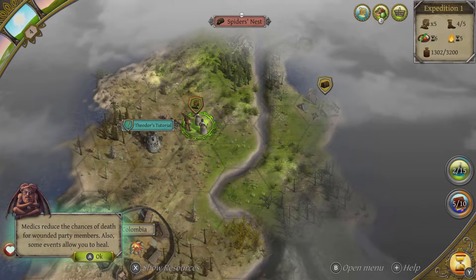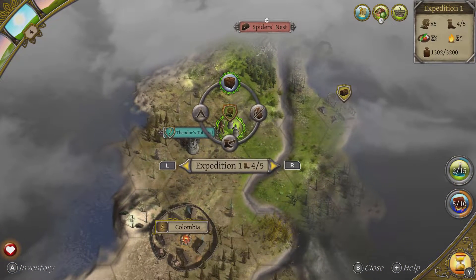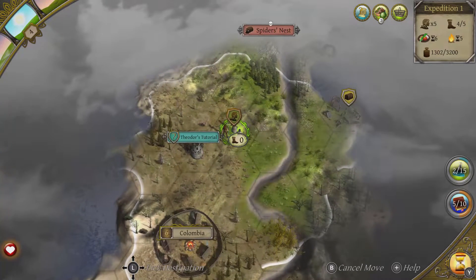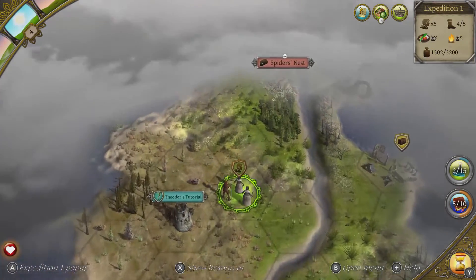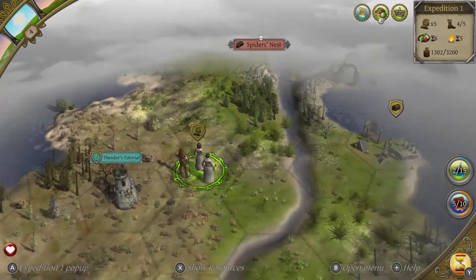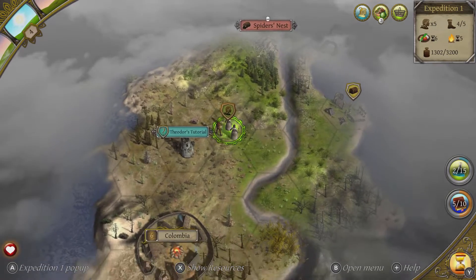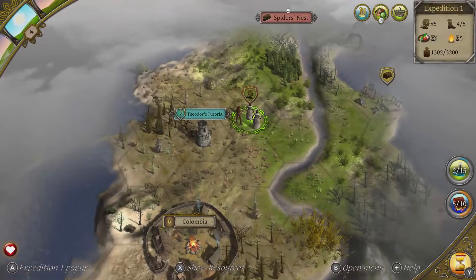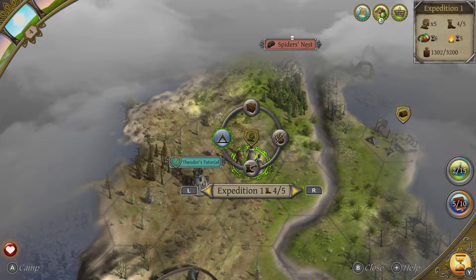To improve healing: set up a camp or go back to the village, and make sure you have food and fuel. Medics reduce the chances of death — I don't think we have any medics right now. So we know Mary could feasibly die. My response to that is I'm tempted to set up camp. The only problem is there's nothing worth gathering around here. But setting up a camp, as Theodore mentioned, allows your characters to heal more. So if we set up camp it might allow Mary to heal quicker, which would be important. We do have a bit of firewood.